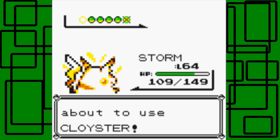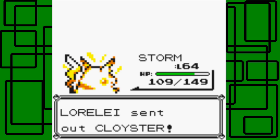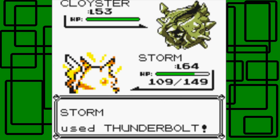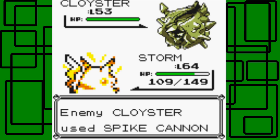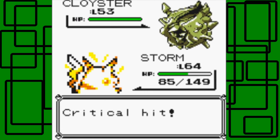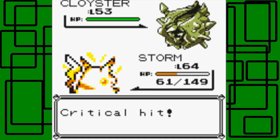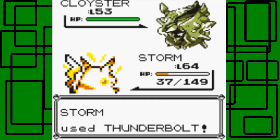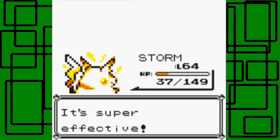Cloyster is next. Let's keep Storm in. This Cloyster is level 53 — 11 levels higher than it. Let's go for a Thunderbolt. It uses Mist and then Spike Cannon, which is a multiple-hitting move — hits three times. It's going to hurt Storm. Let's go for another Thunderbolt and that time it hits — awesome.